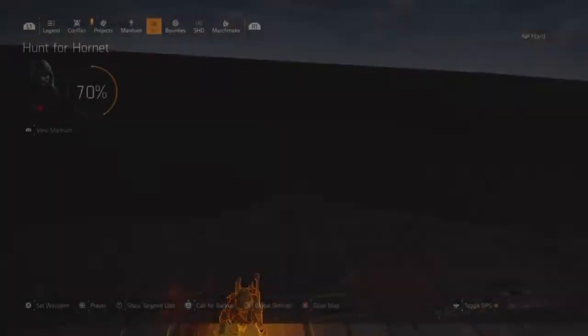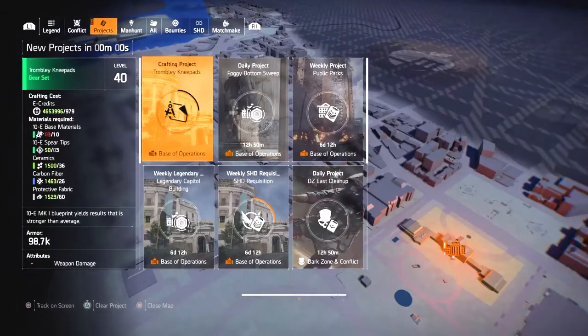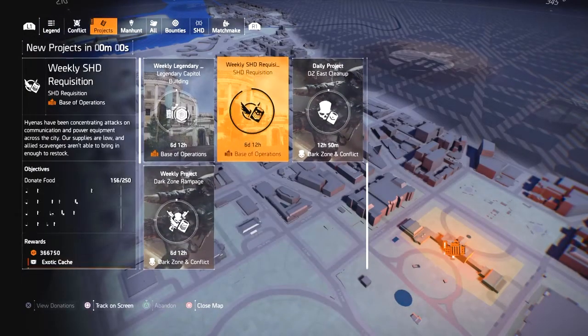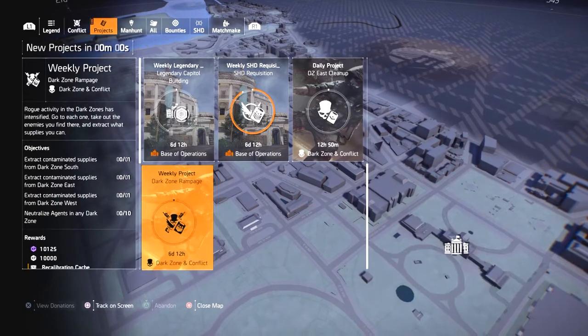The first thing you want to do each Tuesday is go to your projects and go to Weekly Shade Requisition. What you want to do is donate food, receiver components, fabric, polycarbonate, and electronics, and at the end of that you will get an exotic cache.